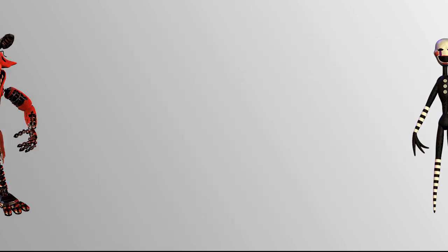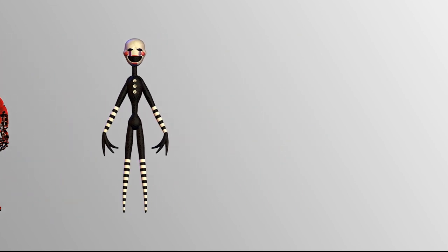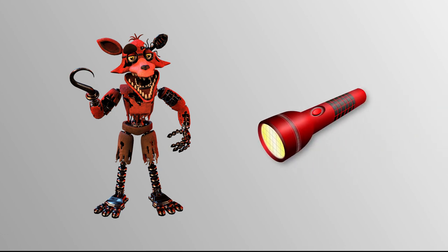These custom suits don't protect from all the animatronics, however. We still have to contend with Foxy and Marionette, both of which are wildly simple fixes. For the Marionette, an automated winder would be installed to keep its music box from reaching the end. Meanwhile, Foxy is stopped by a blinking flashlight, so strobe lights would be installed in its home zone to keep it pinned down.